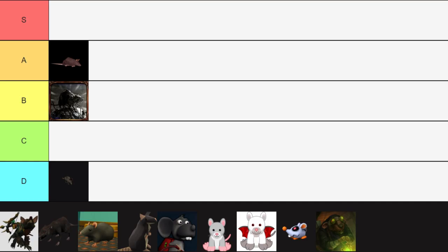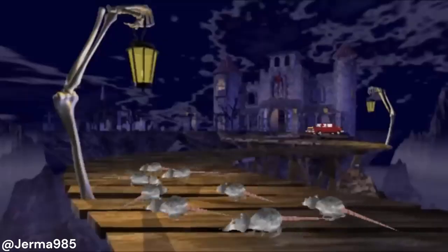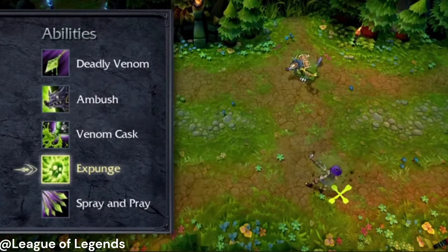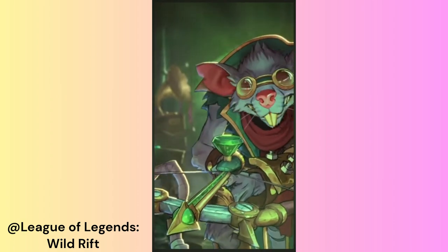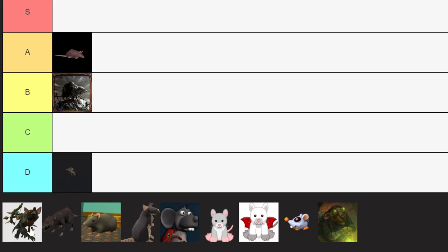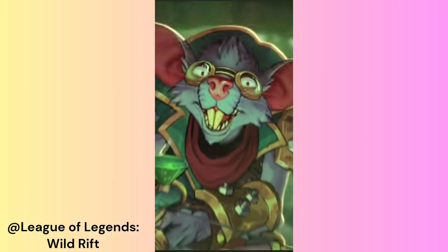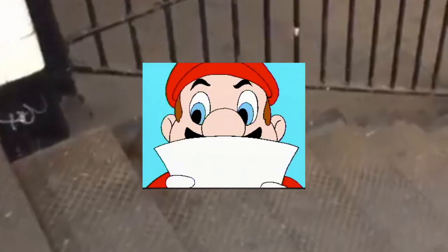Let's shift gears and talk about a rat that actually walks and talks, and not just the critter that scurries around on the ground. Twitch the plague rat is a champion, or playable character, from League of Legends. In-game, he uses a crossbow and is known for being a sneaky little guy. I'd put Twitch at the B tier because I think he's pretty cool, and it's refreshing to see a rat actually being a hero, and not just some pesky enemy for once.